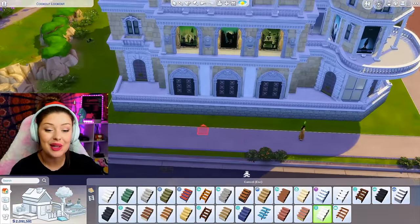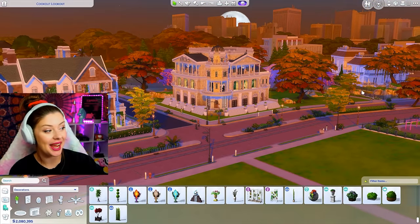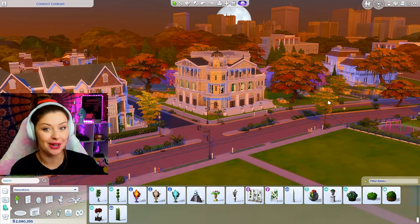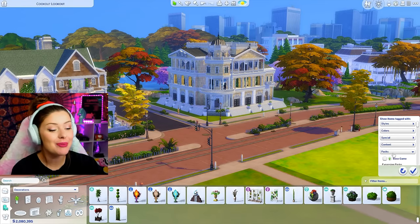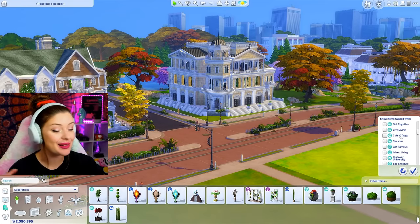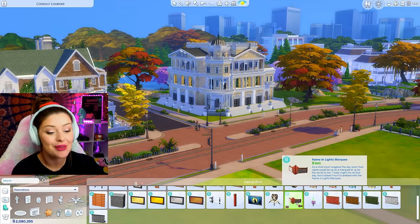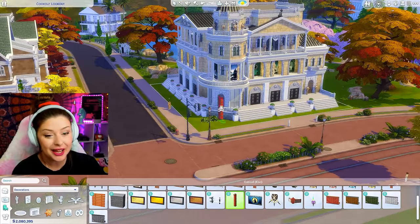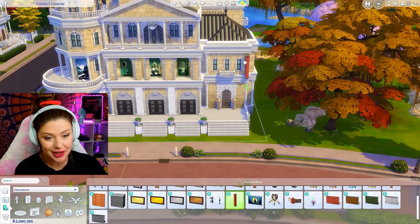I'm going to bring that around and do the exact same thing on this side. Look at it with that lighting with the moon in the background — I'm going to screenshot that one. Final touches before we go inside: I'm going to get the Get Famous cinema things. I want to use the name and light marquee and put it somewhere too. Maybe we can do two at the front. I'm also going to add some pieces from Eco Lifestyle right in front, because sometimes theaters have those overhangs — and then we can go back with the Get Famous marquee right above. Let's shrink that. That looks so cool.